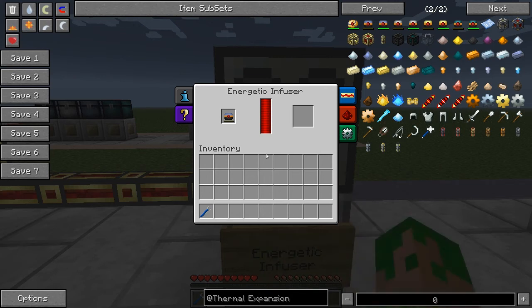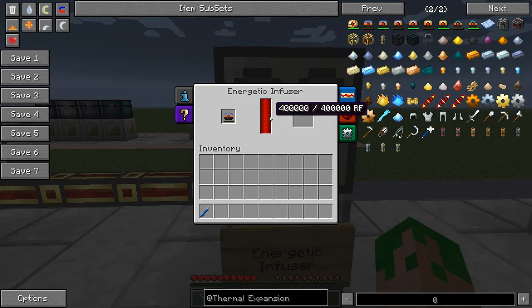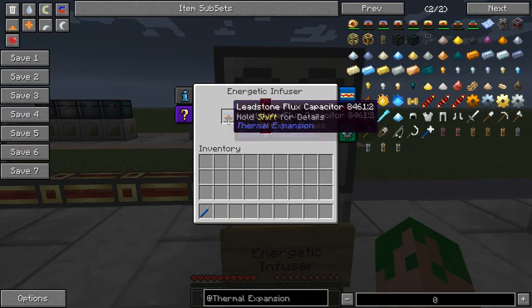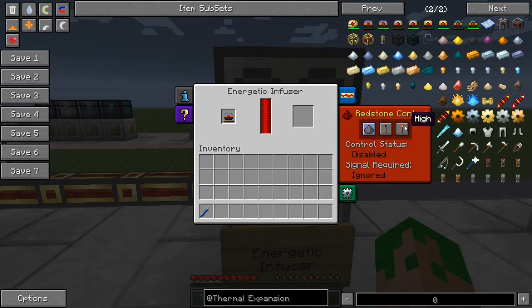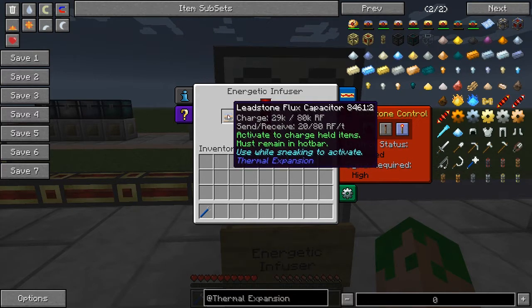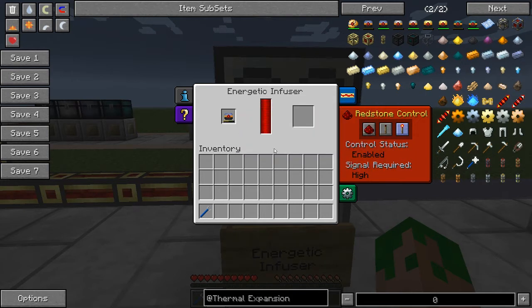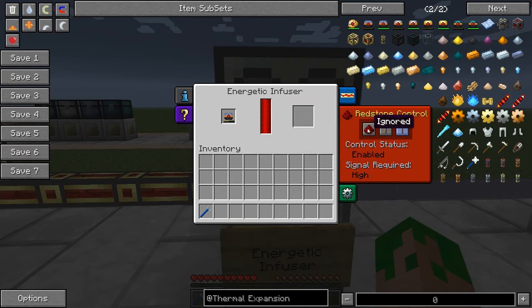Next we have the energetic infuser, which is the charging bench of Thermal Expansion. One of the things you can charge is leadstone flux capacitors, which I'll explain in a later tutorial. If we change the redstone control to no power required, you can see the charge on the leadstone flux capacitor is going up. The energetic infuser charges items for Thermal Expansion or any other Redstone Flux item, since other mods also add items that require Redstone Flux charge — so anything requiring Redstone Flux, this is your charging bench.